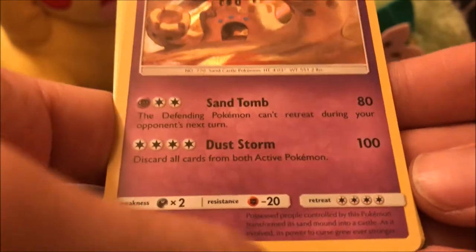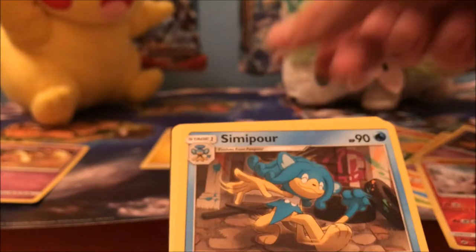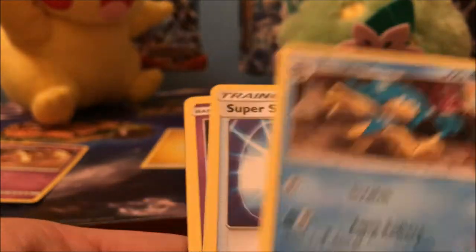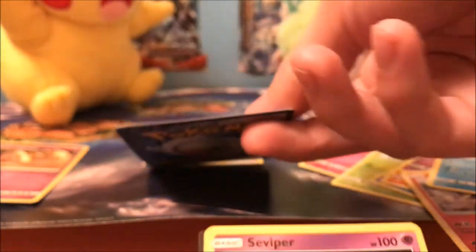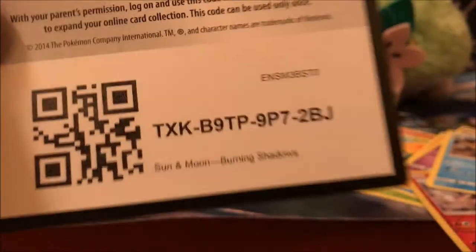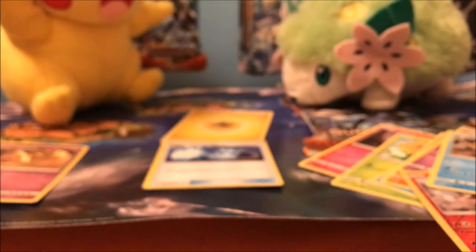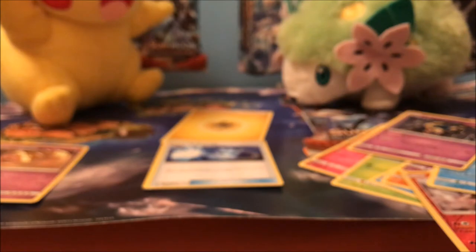We've got our energy. Semi-poor just chilling out, being a rasta bro. Super Scoop Up — I don't think we have that one yet. And it's a Seviper — I don't know if we have that yet. I think we have a Seviper. Ooh, a code for 25 bucks! Do we have this Pansear here? I don't know.